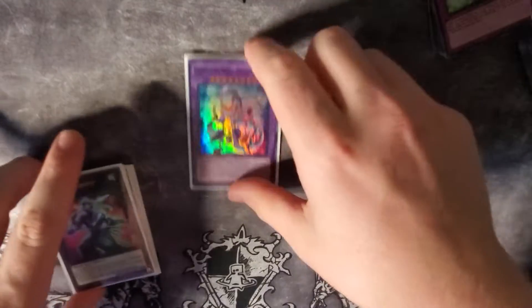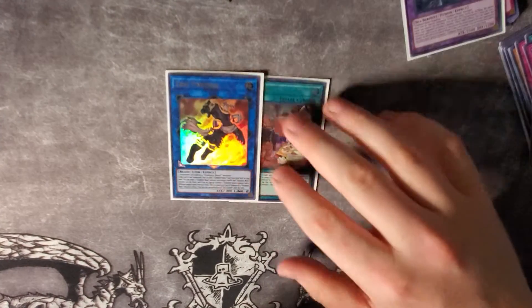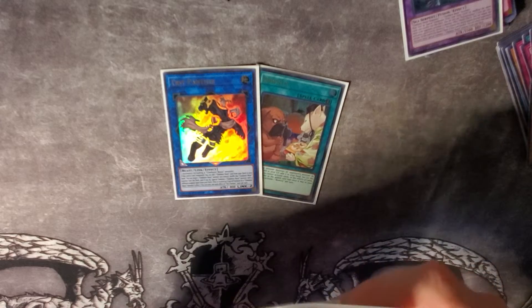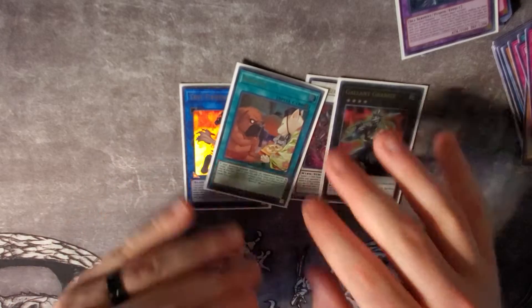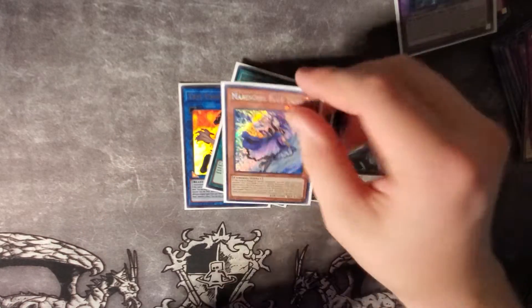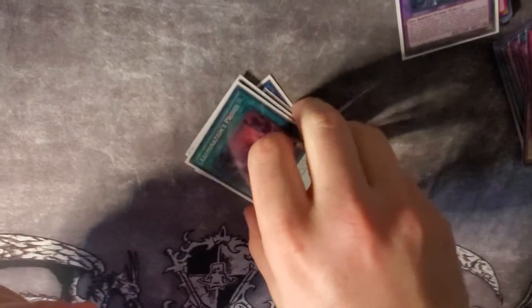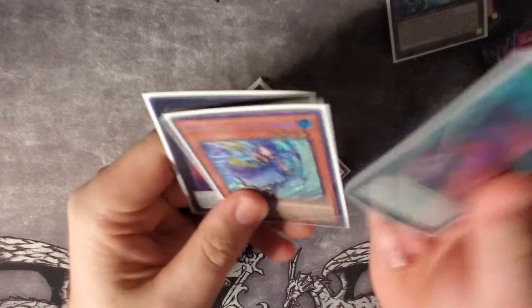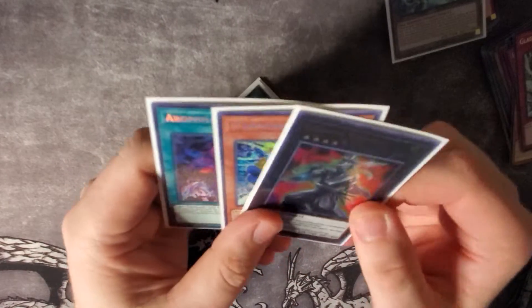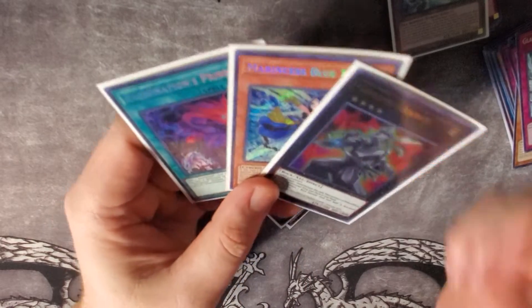For all our big ones: we got a Bounty, Test Panther, Draco Berserker of the Tenyi, and Gallant Granite for our Ultras. For our Secrets we pulled Marincess Blue Tang and Abominations Prison. I'm not actually upset about pulling these — these are actually three cards I really needed out of this set. At the time of recording, both secrets are super expensive compared to the rest of the set.